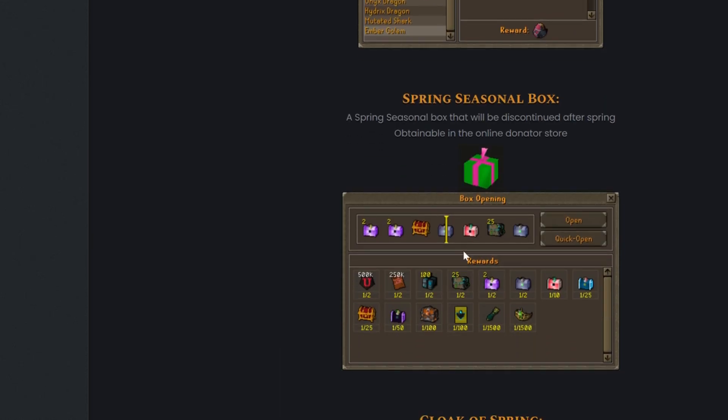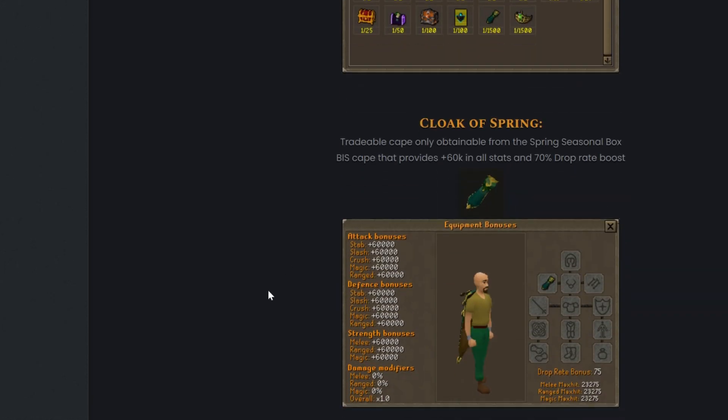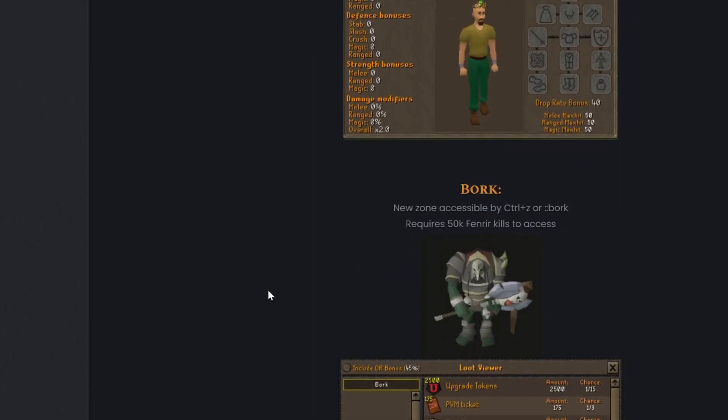Here are the rewards from the spring seasonal box. The Cloak of Springs is a tradable cape only obtainable from the spring seasonal box — it's the best-in-slot cape that provides 60k in all stats and a 70% drop rate boost. They also have the new Coronet of Spring, a tradable helm only obtainable from the spring seasonal box — best-in-slot helm that provides 2% overall damage and a 40% drop rate boost.